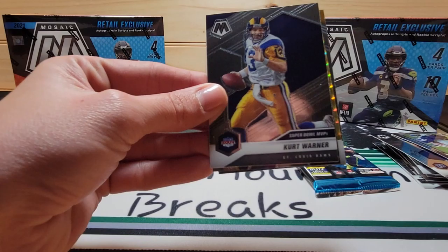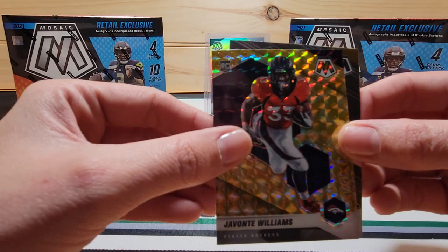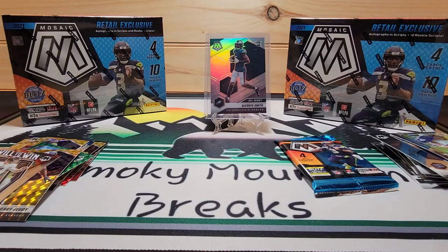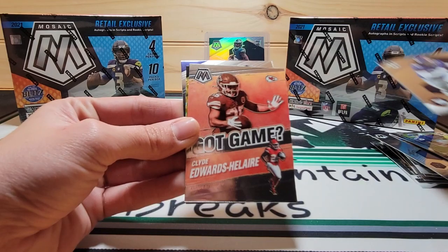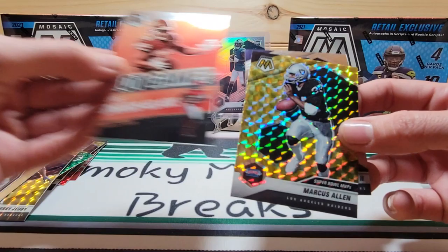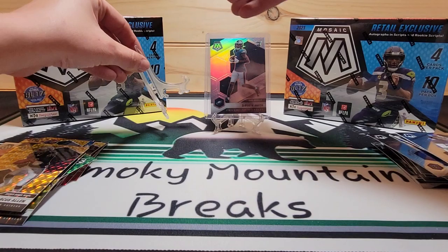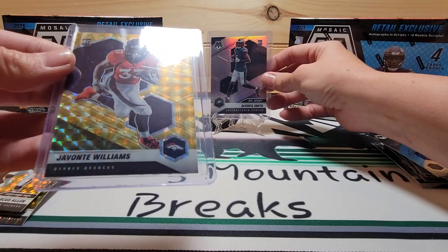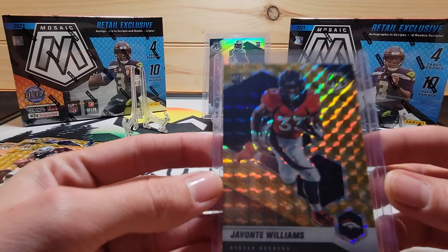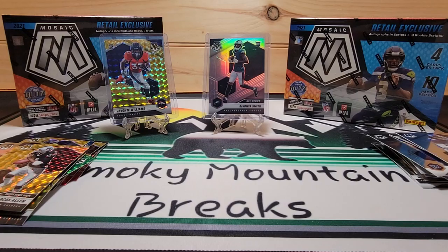Kid Reporter. Kurt Warner, Will to Win. Ryan Tannehill. Javante Williams. And Pat Freiermuth. And our last pack of our first Mega: Leonard Williams, Clyde Edwards-Hilaire got game, Marcus Allen, and Allen Robinson. So out of the first box, we pulled quite a few nice ones. To make our wall, we have our silver Devonta Smith and Javante Williams yellow — that's a Yellow React. Mosaic is one of my favorite products. It's just really nice cards.